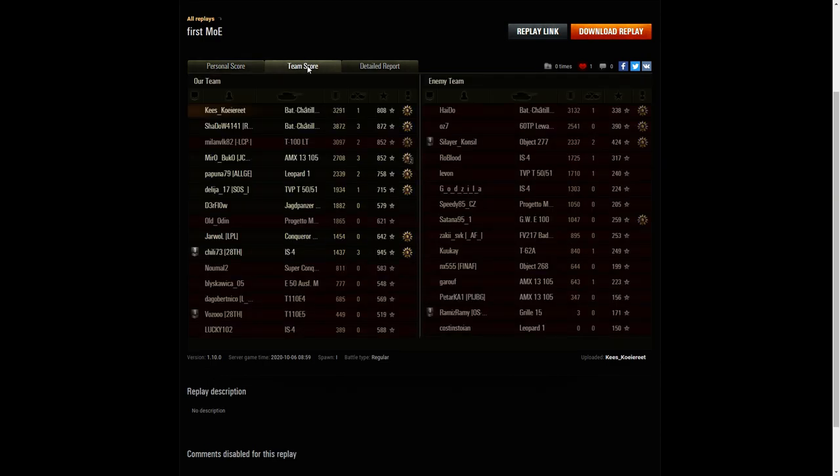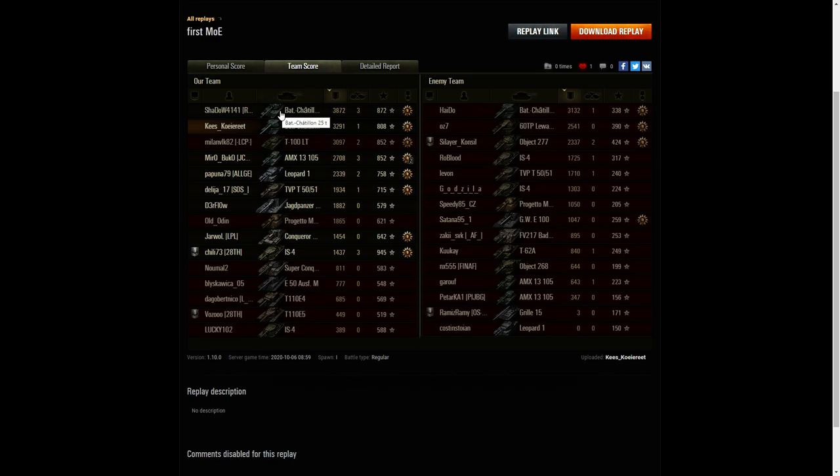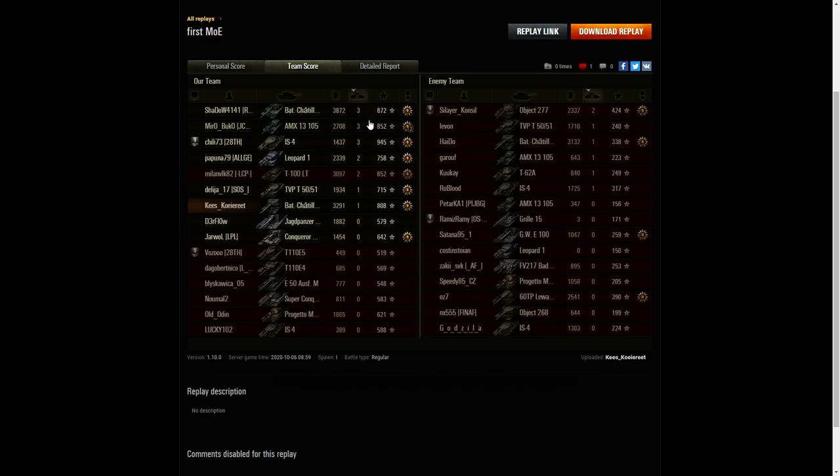He didn't get the highest damage in the game — that went to the Bat Chat 25 tonne with 3,872 hit points. KSQ8 managed the second highest damage with 3,291, and the third highest was the enemy Bat Chat 155-58 with 3,132. For kills, the Bat Chat 25 tonne was matched by the AMX13105 and IS-4, all with 3 kills apiece. The Leopard 1 and T100 LT got 2 kills each, and the only enemy with more than one kill was their Object 277.